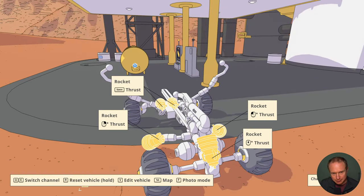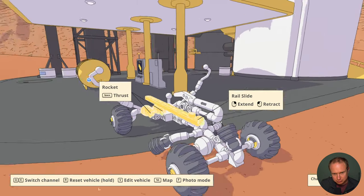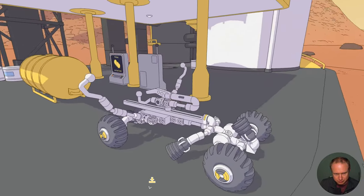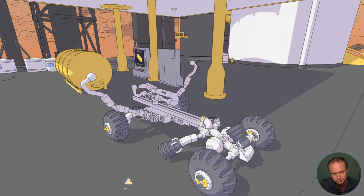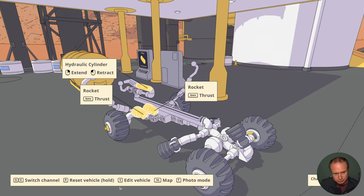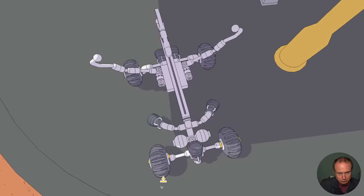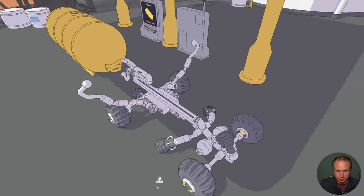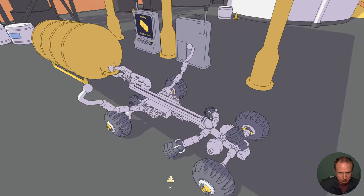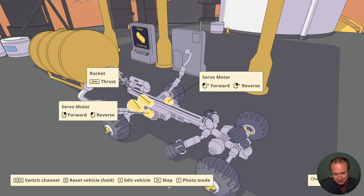I like our locking mechanism. I put weights on the front to counteract what we have going on in the back. So let's try this out. Lower the tow hook - just trying to get a good view to see. Bingo - now we use this hydraulic to lock. Oh, that is gorgeous.